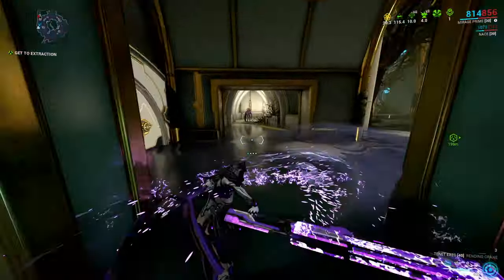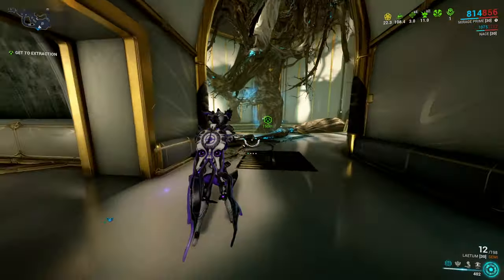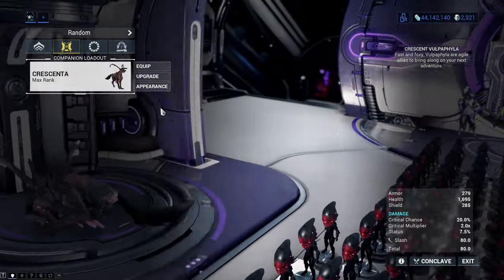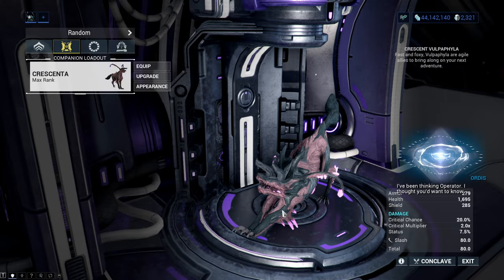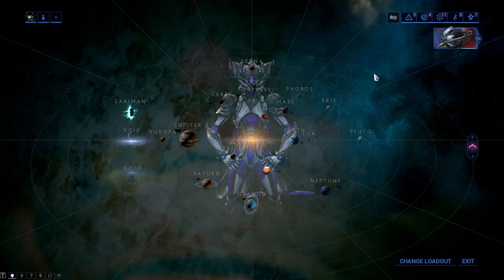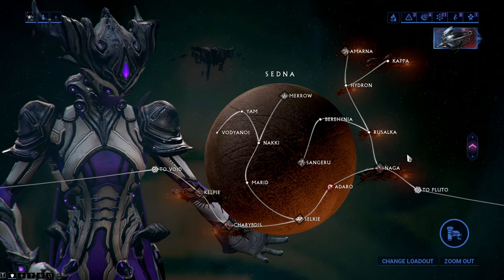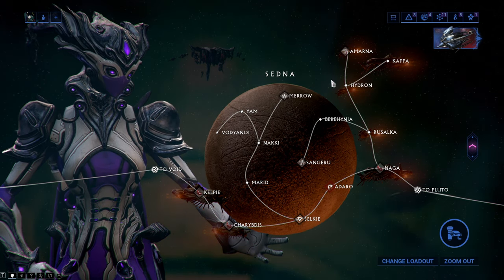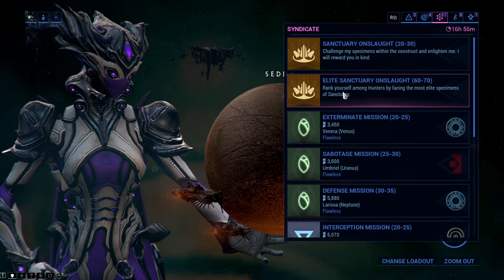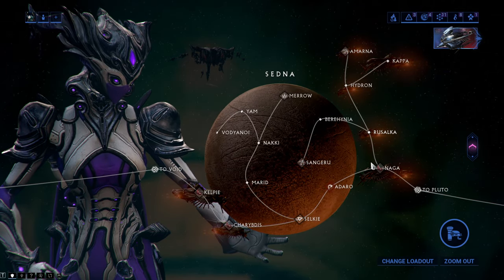Now that we have gone over all the lenses and uses of focus, it is time to discuss the best places to farm it. First, I suggest watching the video on affinity sharing between players and your gear, since it has many useful details about affinity that also apply to focus. The best focus farming is exactly the same as affinity farming: places where you can kill as many high-level enemies as quickly as possible. The two top places are Hydron Defense on Sedna and Elite Sanctuary Onslaught. Altogether, anywhere packed with Grineer enemies is excellent since they have the highest average base affinity value per kill.